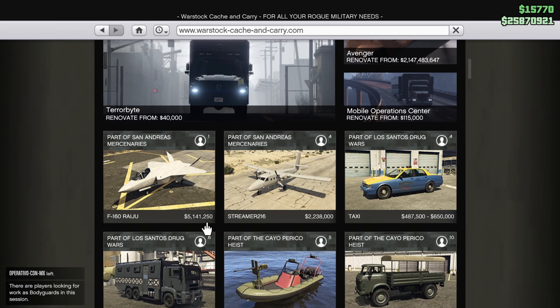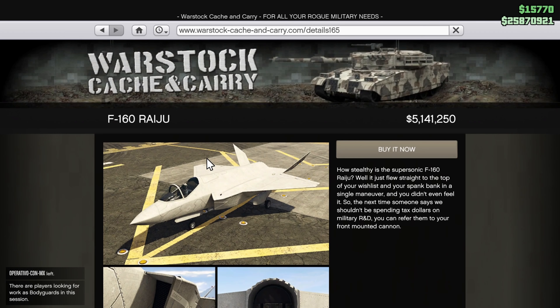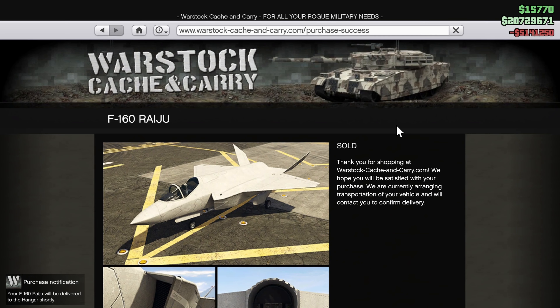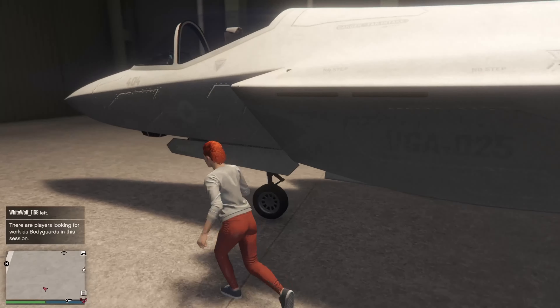As you can see, it's now about $5 million, which is much cheaper — saves you about $1 million. If you have a hangar, this will be delivered to your hangar. Once you go there, you can go ahead and upgrade your new jet.